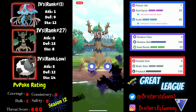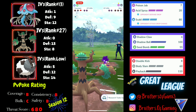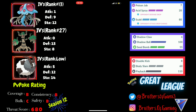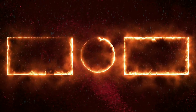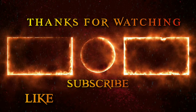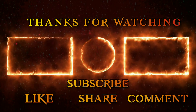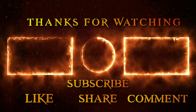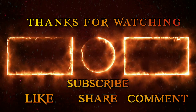I go for Shadow Ball which deals neutral damage, but since Ironmark is very low I easily secure the fifth-battle win. That's a 5-0 victory with this team — Tentacruel with Scald and Dubwool with Double Kick/Wild Charge plus Trevenant as closer worked out really well. Give this team a try and that will be all for this video — see you in the next one, peace.